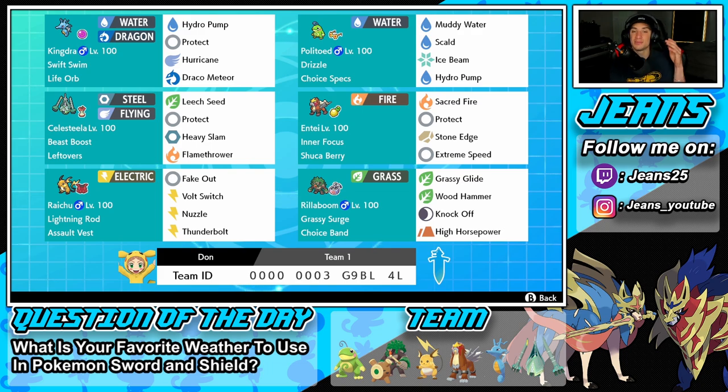Final Pokemon is Rillaboom, who's been getting a lot of spotlight in Series 9 — a great all-around Pokemon for any single battle. He has Grassy Surge ability, Choice Band for extra damage, Grassy Glide and Wood Hammer for STAB, Knock Off to remove items, and High Horsepower for coverage. If you want to try this team yourself, the rental code is at the bottom of the screen. Let's hop on to the ranked doubles ladder!